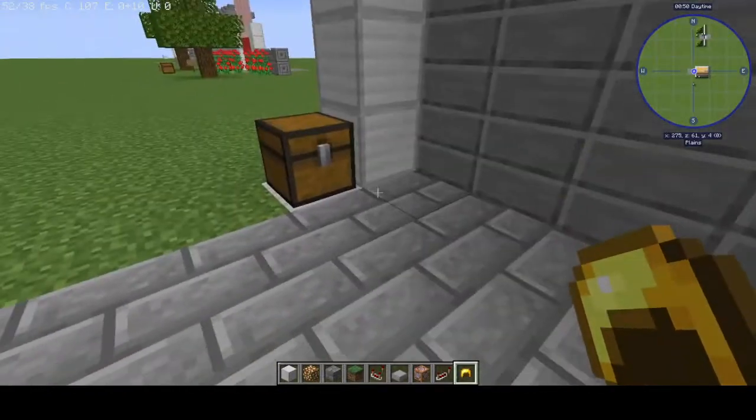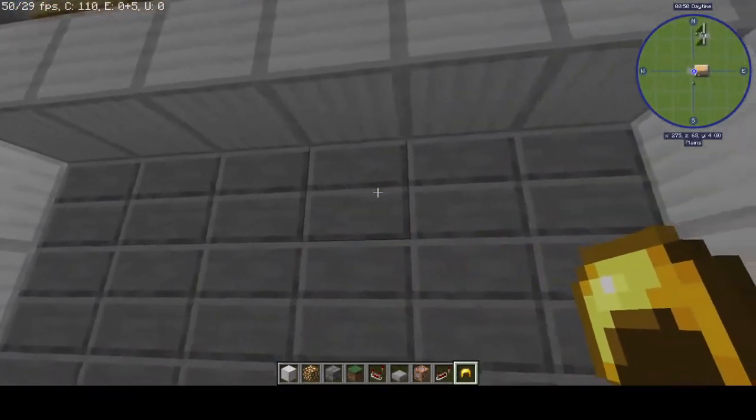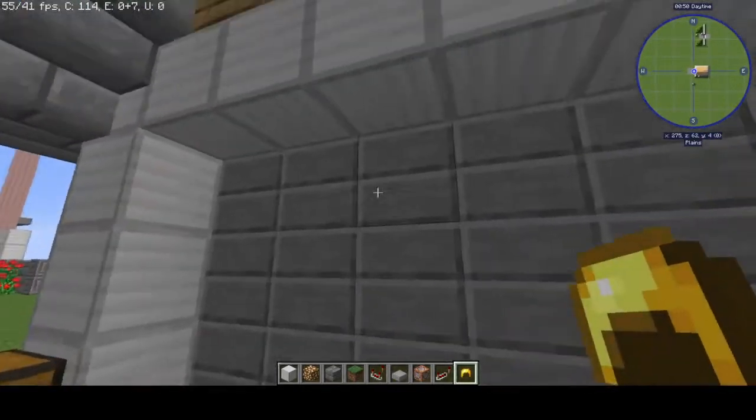How it works is basically we're going to choose a key for this lock. This chest right here is practically the lock — you can put a little sign here saying 'lock' or whatever. But basically, when we put this helmet in, it's going to sense it and go ahead and open this garage door, and as soon as you take out the helmet, it will immediately close.